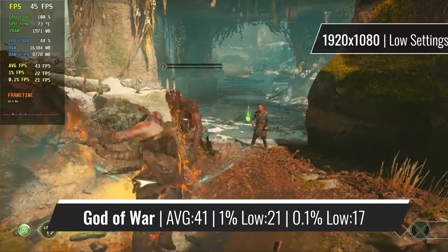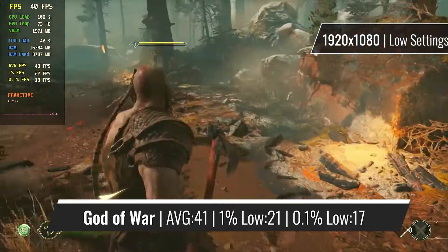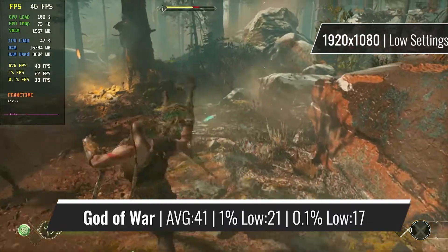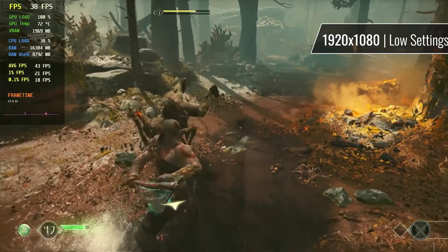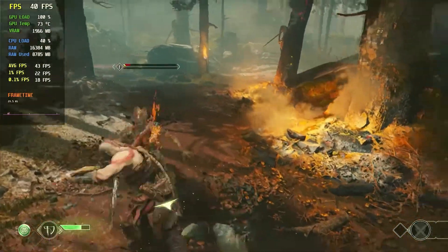Similar to Far Cry 6, Halo 4 also requires the quality preset on the FSR mode in order to be running good enough. Unlike Far Cry 6, the game runs fine and even the visual quality isn't that bad, considering that the FSR mode essentially lets you play the game at half the resolution you selected — so the game is basically running at 540p.